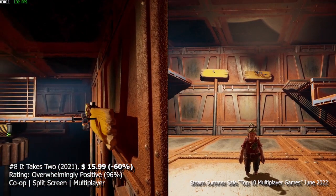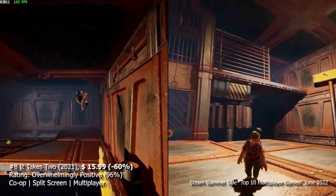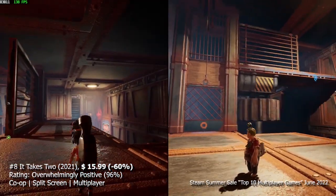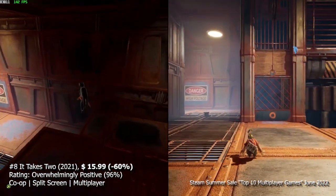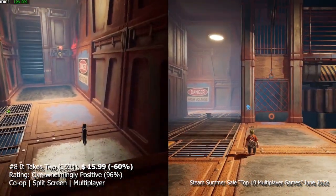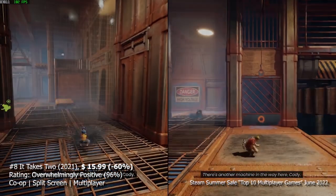What makes It Takes Two so special is its various gameplay sections that you go through with your partner. One minute you may be shooting arrows on walls for your partner to swing on, and the next you're fighting a squirrel on top of a plane while your partner pilots it. Coupled with a story, It Takes Two is definitely one to pick up for some co-operative fun.